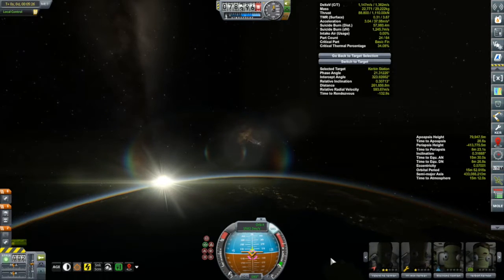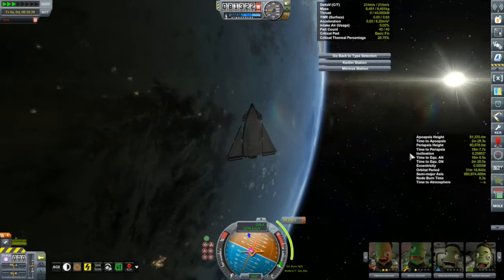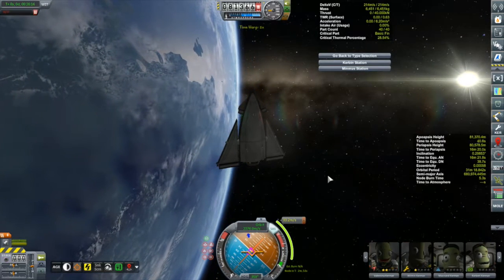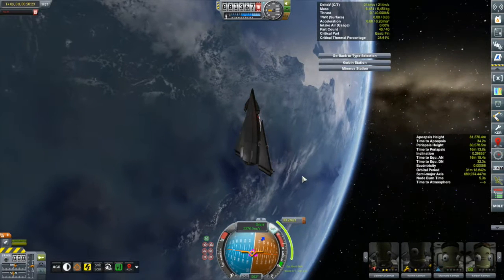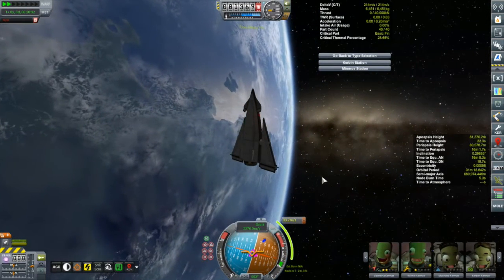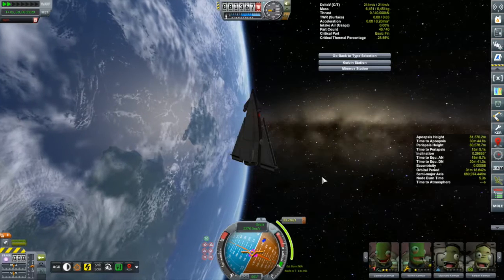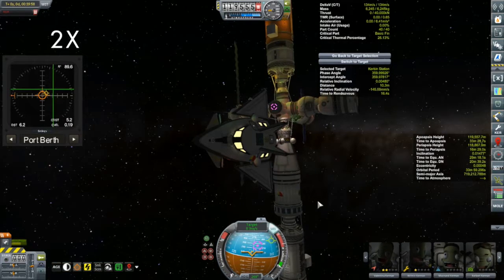Before we get these folks to the station and get their mission on the road, we can spend a little more time admiring EVE, City Lights, Real Plume, and Scatterer. One of the things I really like about Scatterer is it puts a kind of blue overlay on top of the cloud textures and terrain textures around planets like Kerbin. The atmosphere is blue — you can't just see perfectly clearly down to the surface — so this blue overlay really adds a beautiful touch.